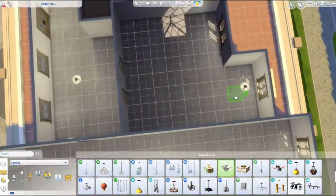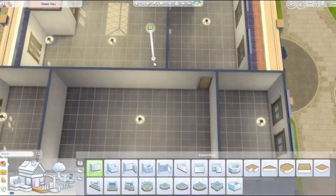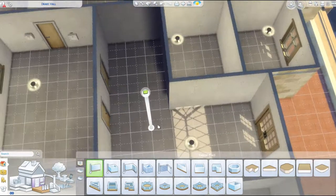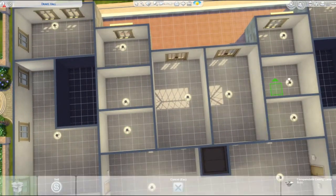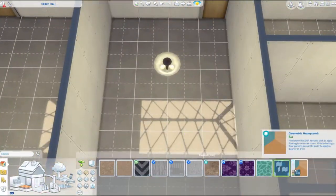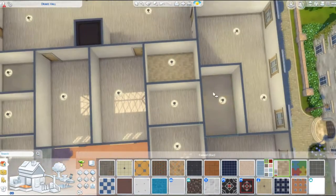I've never been to a dorm before so I don't really know what they look like. I'm kind of going off basic ideas — I know they're a bit trashy and not the best places to live, and I knew they were quite small, but I don't really know much more than that. So I was going with my imagination and what I'd think a dorm would look like. I do change the floor plan a little bit but it more or less stays the same.